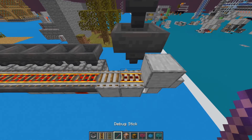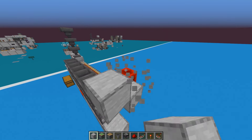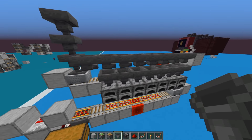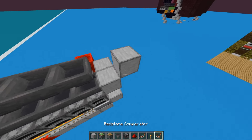Put another redstone block somewhere on the side — it can be pretty much anywhere along here; I put it on the side because it looks nicer. Bring this out two more blocks, do the same thing with a normal rail and then a powered rail, and don't forget a stopper. Stack up as many hoppers as you need, then place your hopper minecart.